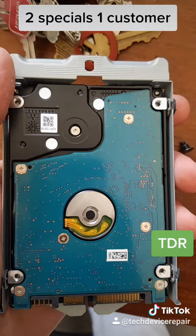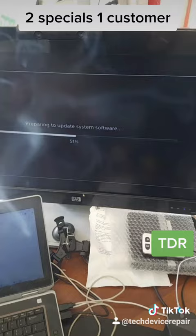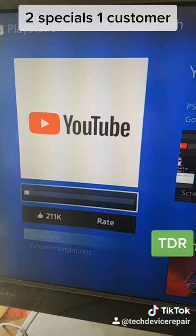Let's try another drive — didn't get that error code, so it seems the hard drive was causing all these issues. Installing the update file now. We're logging into the PlayStation Network and it seems much smoother. We're downloading YouTube.